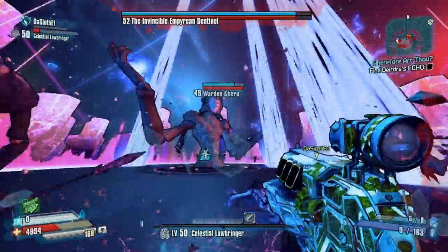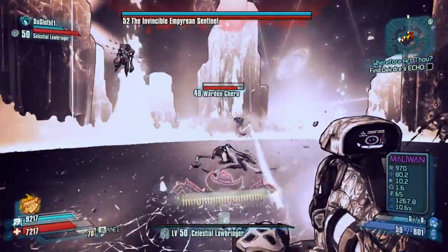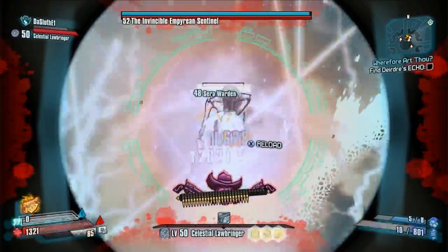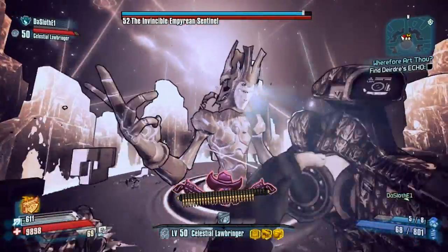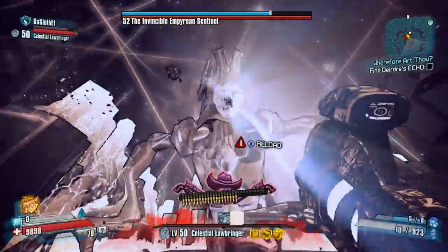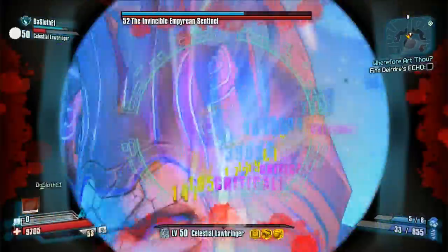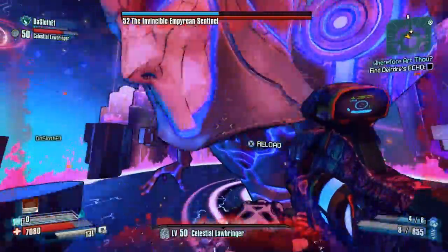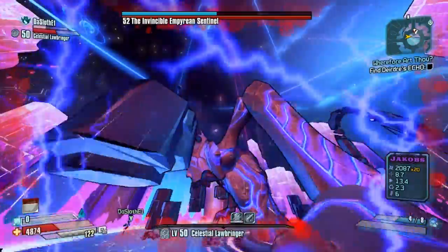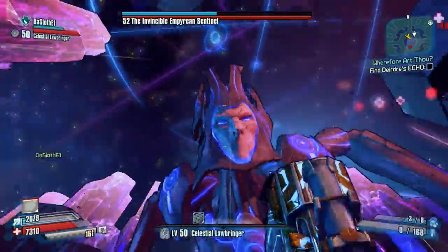This O2 kit is absolutely badass. The reason I say that is it works kind of similar to the B0re shield in Borderlands 2 — instead of shield capacity, it's trading O2 capacity to do extra damage. How this works is whenever your O2 is above 75, it will use 50 of your O2 to release a nova that emanates from where you shoot.